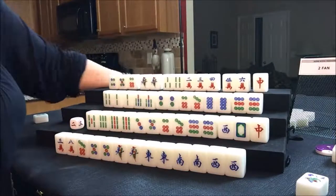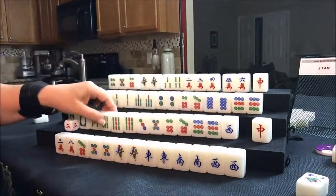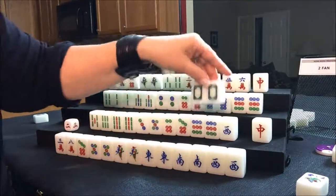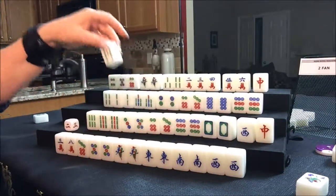South got a white dragon. They're going to play seven pair. That's the wrong one — this one up here is seven pair. That pair of dragons can be a fawn by itself. Let's throw the five bam.